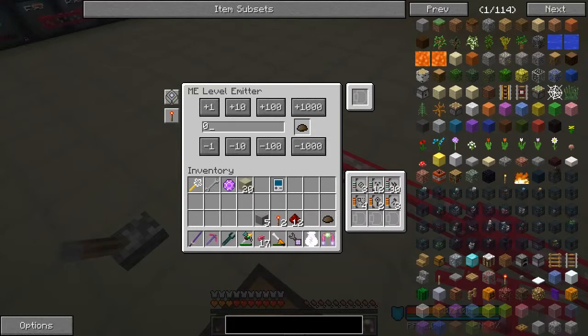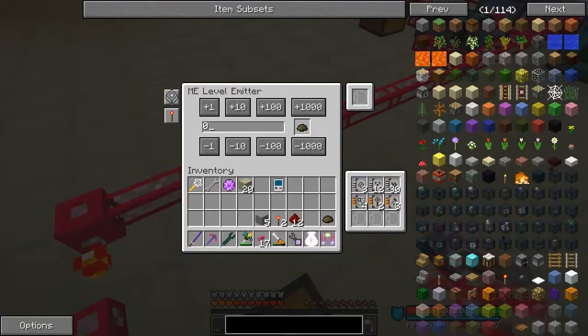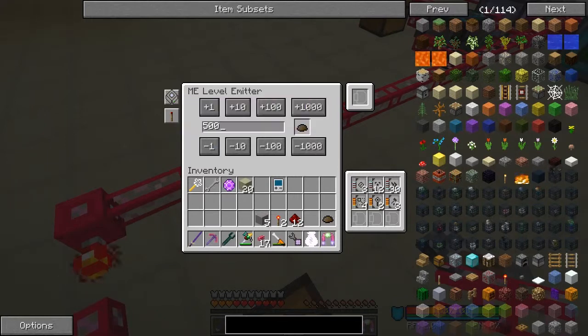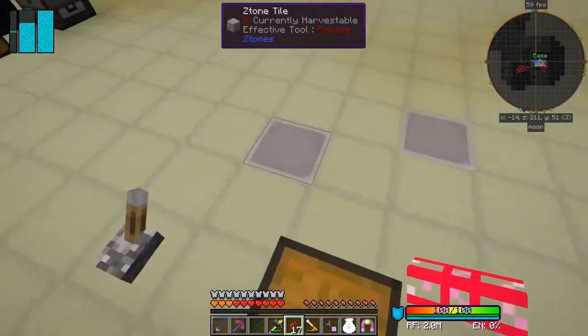We want processing to start when we get more than one million - actually 1.2 million - because that's the size of two large caches. When it's more than that we want the level to be emitted, and on the other one we want it to be emitted when it's less than 500, so when it's less than 500 it'll turn on.